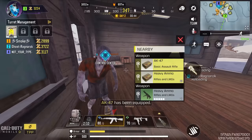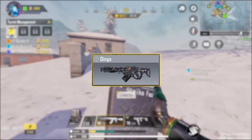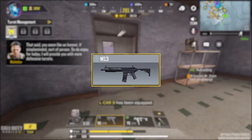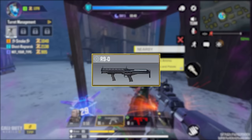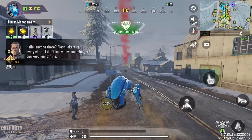In the brand new undead siege, the ground loot and airdrop weapons have been updated. These weapons currently are: CBR4, Orden, EM2, LK9, 50GS, Dingo, QQ9, AK47, AK117, Outlaw, Switchblade, DLQ33, HVK30, Peacekeeper, CX9, CR56 Amax, M13, FFAR1, Holger 26, Hades, PNCA, PP19, Bison, HS0405, KRM262, R90, SBR, RPD, Kilo 141, Jack 12, AS VAL, DR-H, 556 Icarus, and Chopper.